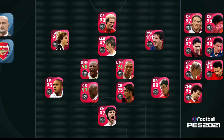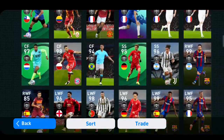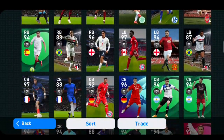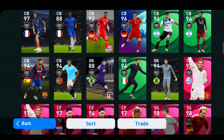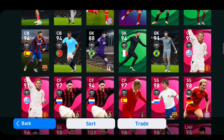First of all, I'll show you the full players of this team, then I will discuss how many coins I spent and how many iconics I got. Let's go to the player cards. Remember, you have to sign some featured players because in BEST 2022 these featured players will give you a lot of GP for legend box draws or iconic box draws.